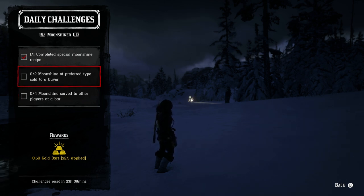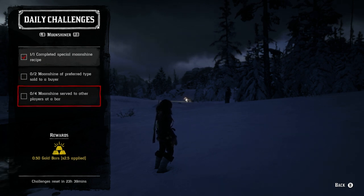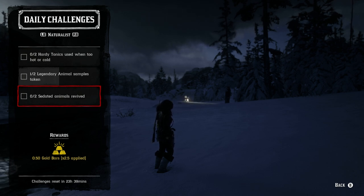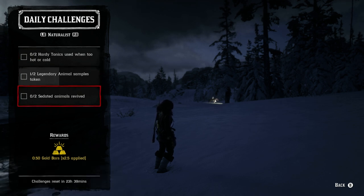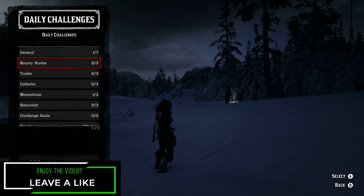For two moonshine of a preferred type sold to a buyer, sell to anybody but Burt today. If the time is about to change, add the flavoring only after you know who your buyer will be. For moonshine served to other players at a bar, it could just be one friend — serve them four times. For the Naturalist role, two hearty tonics used when too hot or too cold — buy the pamphlet or purchase straight from Harriet. For two legendary animal samples, find them naturally or do missions through Harriet. After sedating animals, revive them — it costs about 50 dollars total for roughly one gold bar.